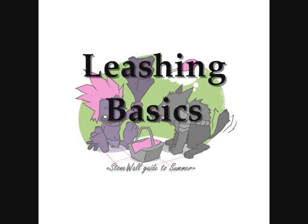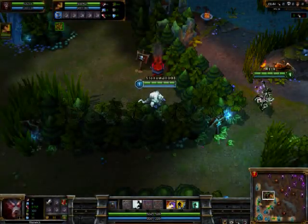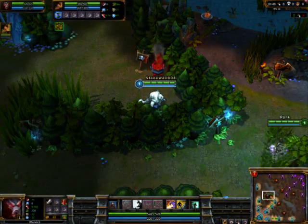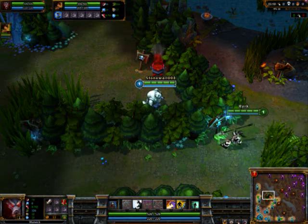This tutorial will be about leashing for your jungler, because some people still don't know how to do it. If you give your jungler a leash, it will allow him to avoid taking the first few hits from his starting point, usually the golem.